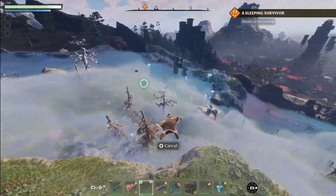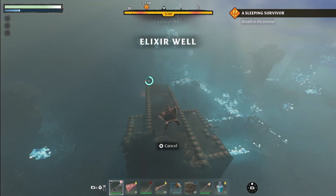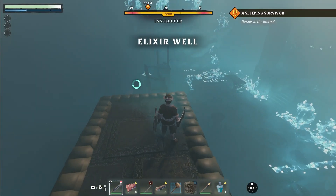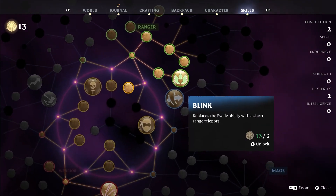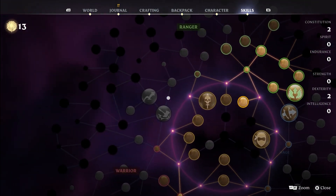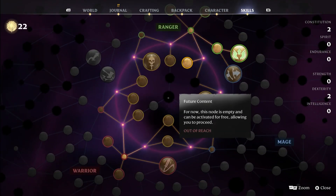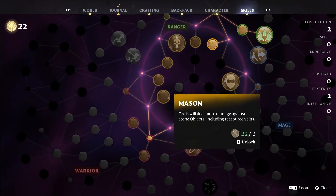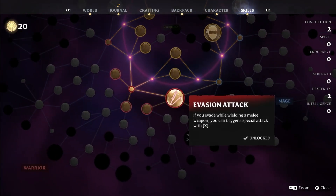Our next quest is to explore the elixir well — let's use our glider to get there quickly. As you've been leveling up through the game, you will be unlocking skill points to customize your character as you please. No restrictions here — mix and match classes and dive into endless fun, and remember you can respec later, so feel free to experiment. Let's start with unlocking the evasion attack.